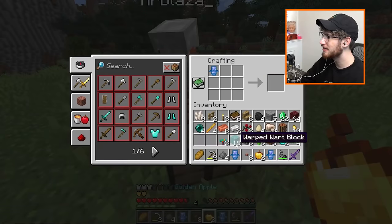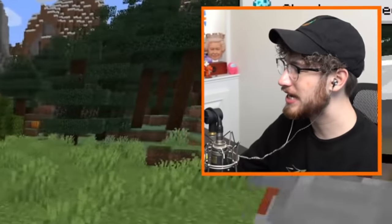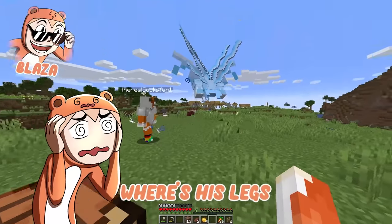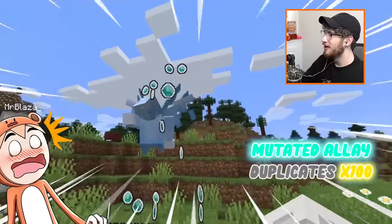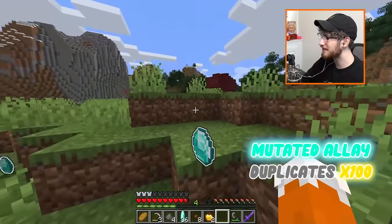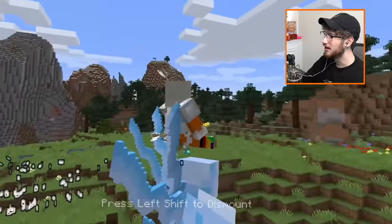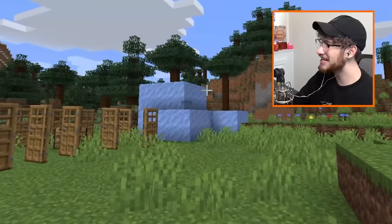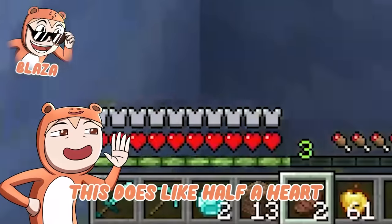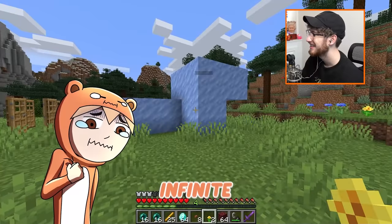The normal allay is not good enough, so let's make the mutated version. If we combine them and put an egg we get the mutated allay. Where is leg? Blaza, if we give him a single diamond, watch what he'll do with it — look how many diamonds we have now! We can do this with anything — golden apples — and that's not even as strong as power blaze. If I tame him I can ride him. Oh my god you're going so fast. You'll attack anything that I attack — ice beam attack!